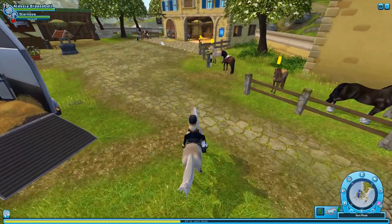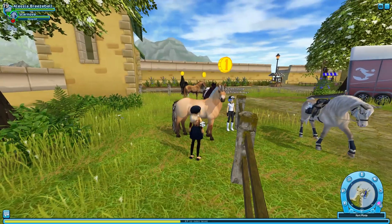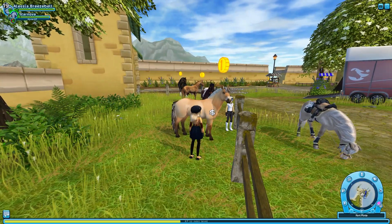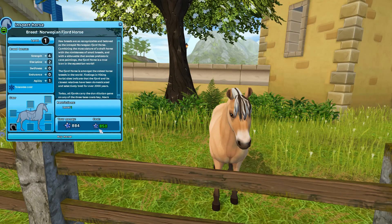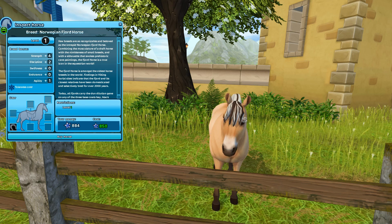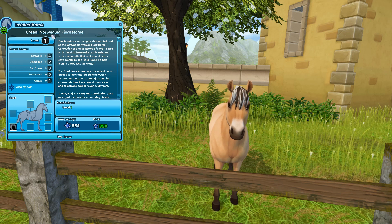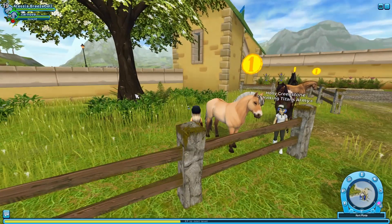I am in Fort Pinta and here is the first fjord — this is the Beidan variation. They all cost 850 star coins and just as the old fjords they are resistant to the cold weather. He looks really cool but before I buy one I want to check the other fjords first.